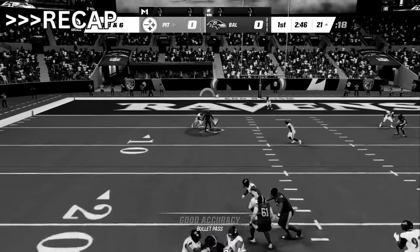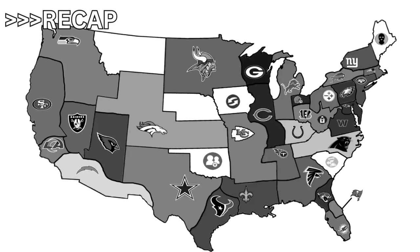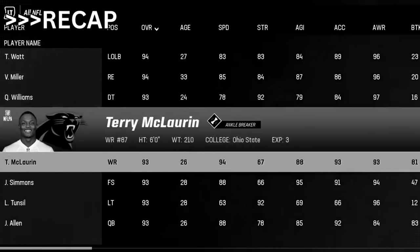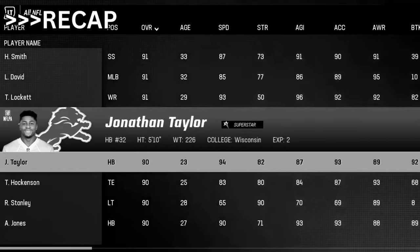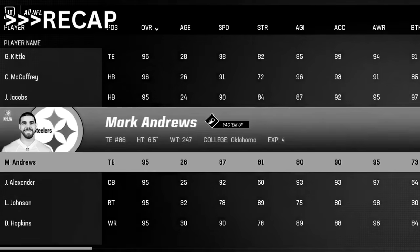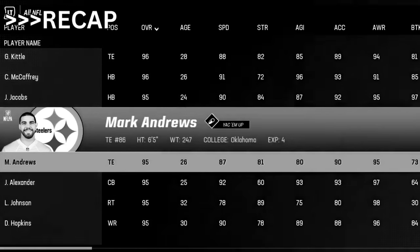Week 3 started with an impressive performance — Kenny Pickett is developing in the passing game alongside Najee Harris continuing to light up the highlight reels. No power-ups were activated, but plenty of roster changes: Micah Parsons to the Chargers, Jaire Alexander to the Bears, TJ Watt to the Jets, Terry McLaurin to the Panthers, Jamar Chase back to the Bengals, Budda Baker to the Broncos, Marshawn Lattimore to the Chiefs, Jonathan Taylor to the Lions, and most importantly — Mark Andrews is now the new TE number one in the Steel City. I know you're wondering about Lamar Jackson, but taking a quarterback feels lame and unrewarding, so I'm sticking with my man Kenny Pickett.